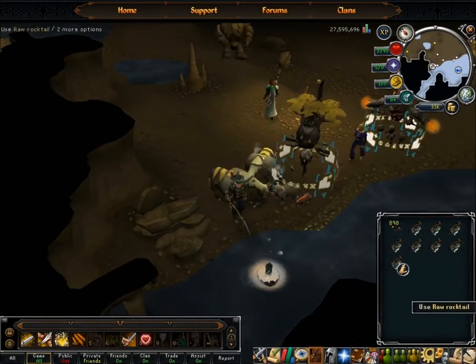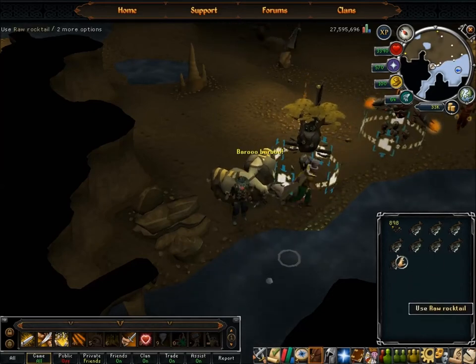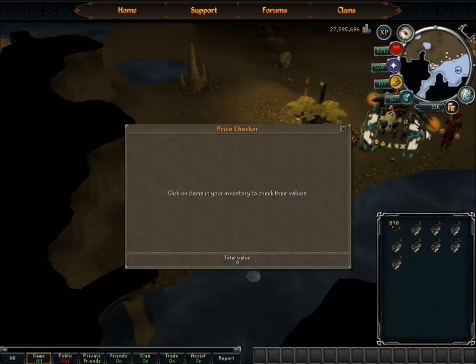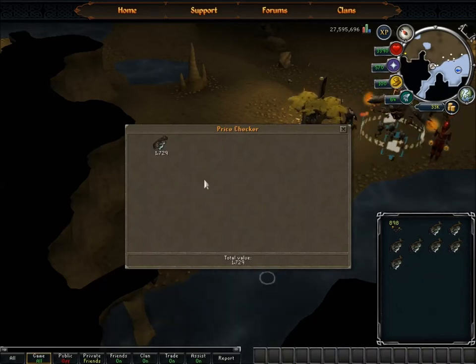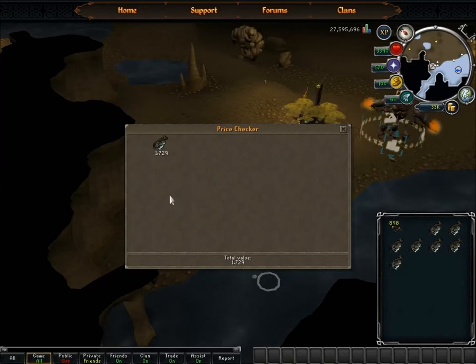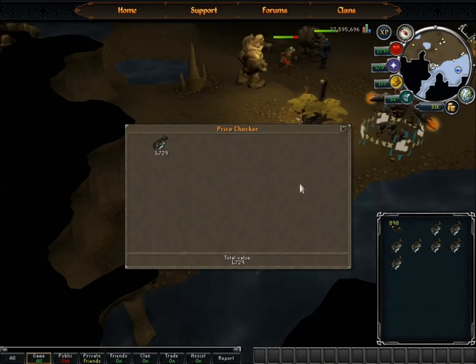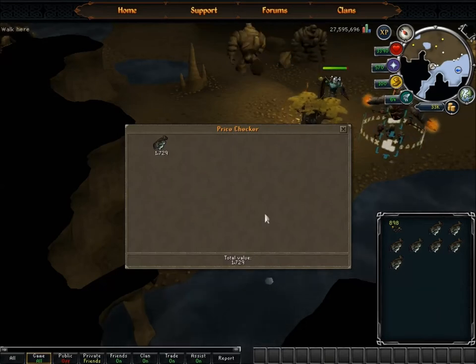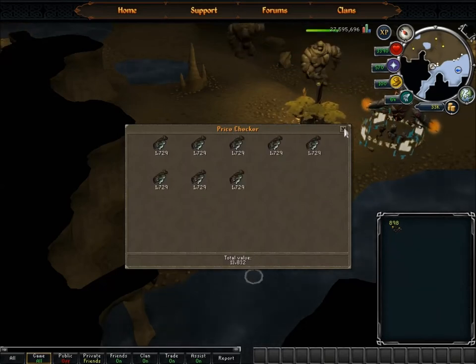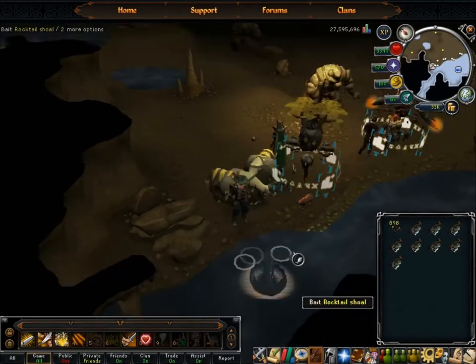Let me check how much Rocktail are worth right now. Yeah, they're worth quite a bit, and people will power fish these things - and I don't know why. I mean, yeah, they're XP for power fishing, but why would you drop something like this? I practically just picked up 10k. I don't know if it's a bot thing or whatever.